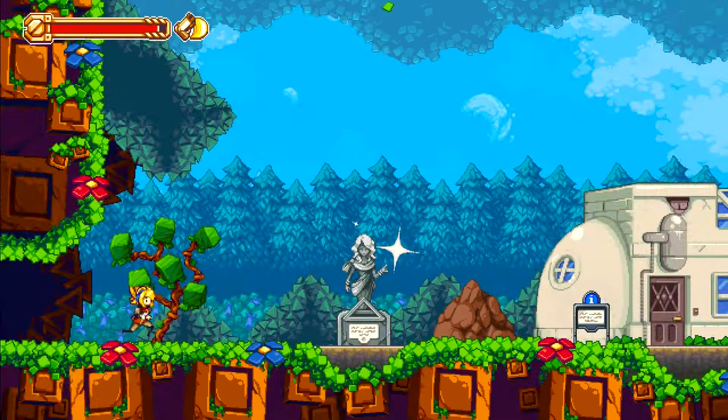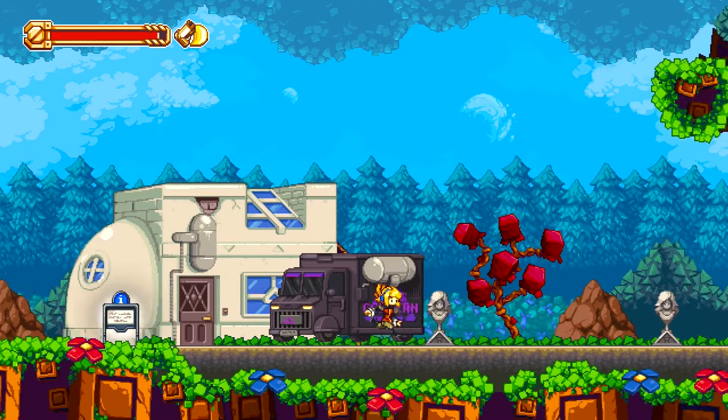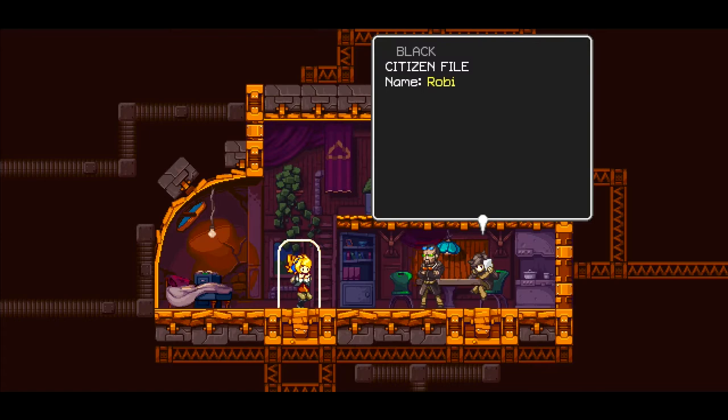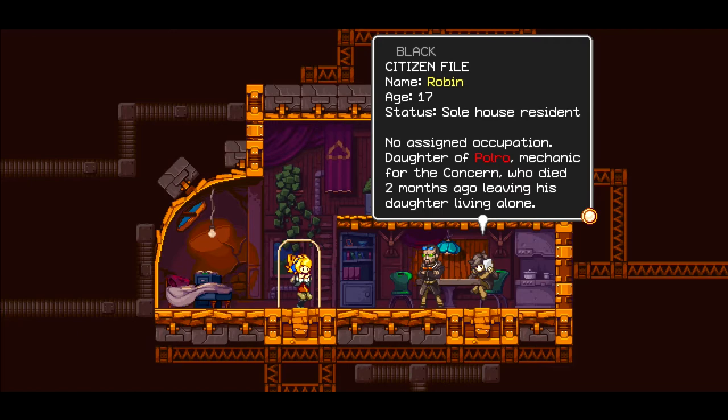One concern — tell me more. I should have saved. She's here. I'm Agent Black, and this is my partner, Agent White. Citizen file: Name — Robin. Age — 17. Status — sole house resident. No assigned occupation. Daughter of Polro, mechanic for the Concern, who died two months ago, leaving his daughter living alone. Oh, that's all bad — that's just sad. And you guys only had one bed in the place? Damn. Well, that's your backstory out of the way.